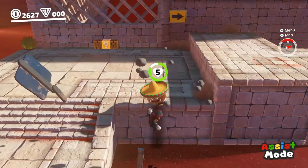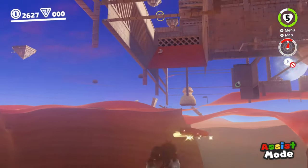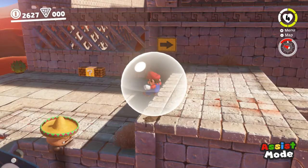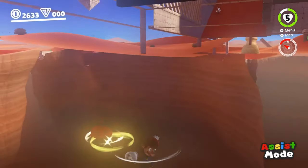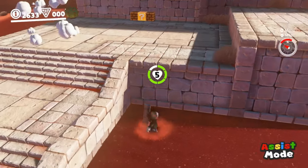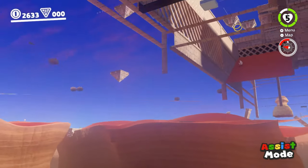So now once we've broken the sign, we can do the same as before. With proper execution, we'll clip below the map and fall out of bounds once again. The cool thing about clipping out of bounds here is there's actually a bit more we can do. With a well-timed cap throw, we can cap bounce under some invisible walls and reach a nearby ledge out of bounds. Reaching this ledge is actually relatively tricky because a lot of nearby collision extends down below the map, making it easy to bonk.